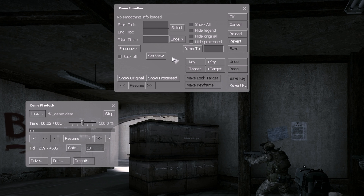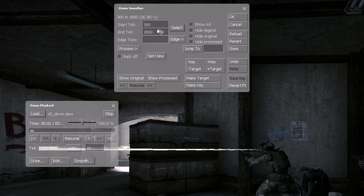So let's bring up this little smooth box. We want to start smoothing from maybe 300, and we will end at maybe 3,000. This is like the range that the action you're smoothing takes place in, so that should be absolutely fine. And then you hit reload, and then you hit select. And now that tick is selected.